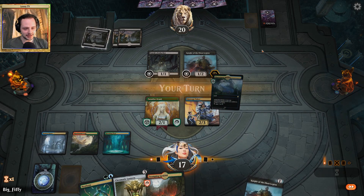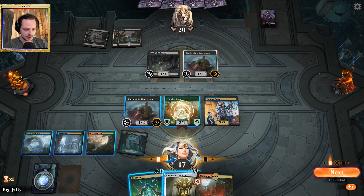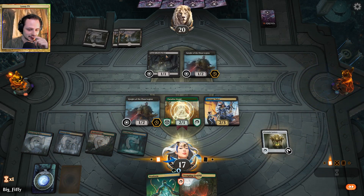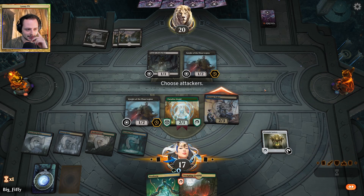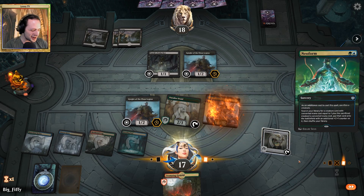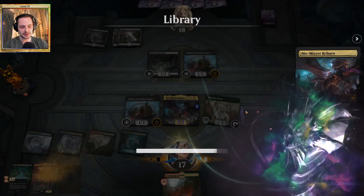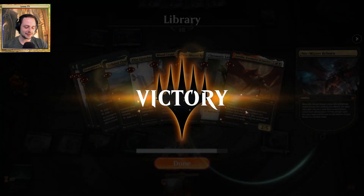Let's cast the Knight of the Ebon Legion, then we can also play the Chromatic Lantern. I want to attack. We get in two extra damage — that's really greedy, but it will pay off hugely this time around because Niv-Mizzet is hitting the battlefield right now as a 7/7 and he will draw us two cards. The opponent conceding right away. What an awesome feeling.